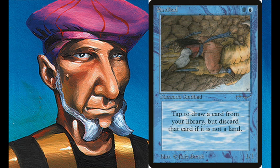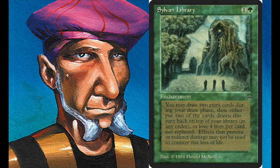Or you can simply mill your opponent with all the Millstones, also in combination with maybe a Braingeyser where you force them to draw a ton of cards. You usually also play with a Sylvan Library in Field of Dreams decks — it's a very good card when you're playing a combo deck because you're always looking for your combo pieces and Sylvan Library can help you find them.